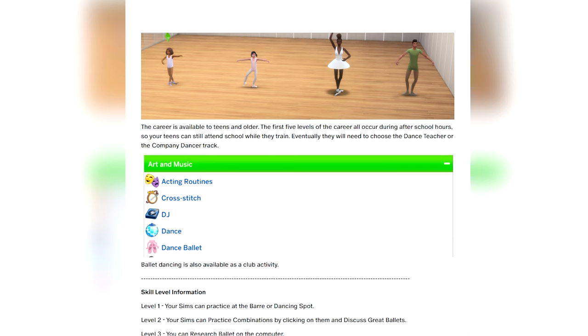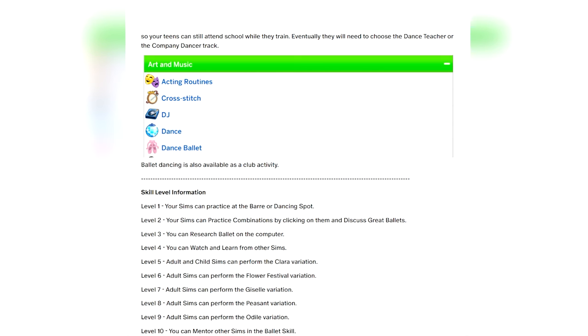The first five levels of the career only occur during after-school hours, so your teens can still attend school while they train. Eventually they will need to choose the dance teacher or company dancer track. Ballet dancing is also available as a club activity. Level one lets your Sims practice at the bar and dancing spot, and so on from there.